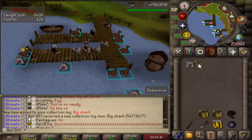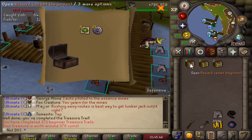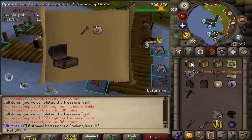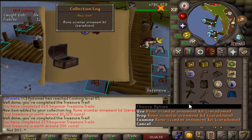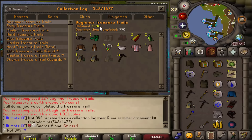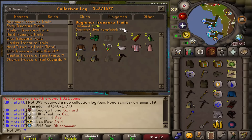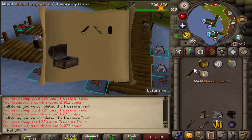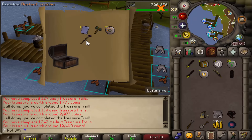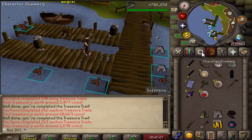I have a few more clue scrolls here I can open up. Ten beginner clues — I went through like 100 of these in the last video, and I get a unique! Rune Simi Ornament Kit, a Saradomin one. That puts me up to 13 now out of the 16, so only three more left to go on this log. And finally, the five other clues — three total easies, nothing from those, and two medium clues: a duplicate crozier and another duplicate item. So yeah, another really long grind completed.